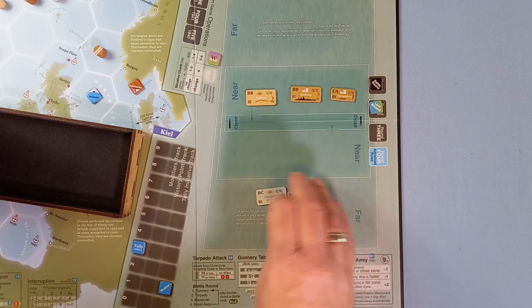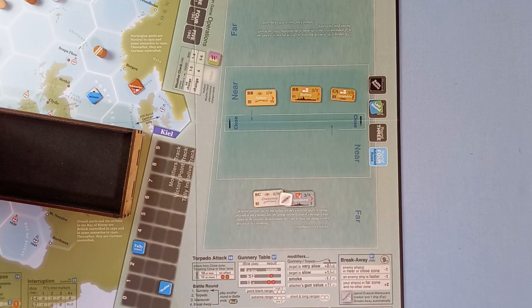Just in case we can't break away — which is the last phase — we're going to try. To break away when the other side doesn't agree, we roll like seizing initiative, needing nine or more. Modifiers: plus two if all our ships are in the far zone — we get that. Minus one — the Nelson is the slowest ship. Minus one because one or more of the opponent's ships are in the near or close zone. So we get a net plus one.